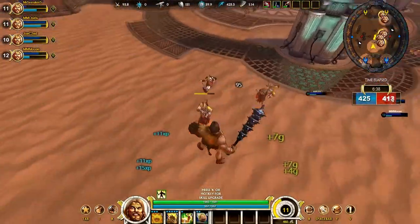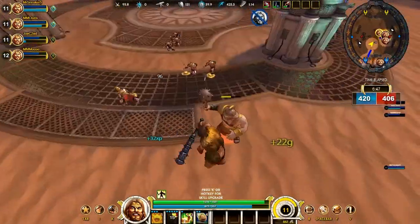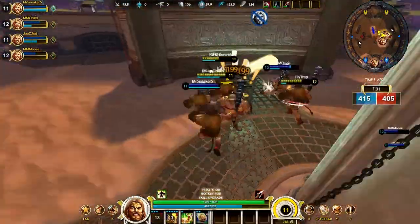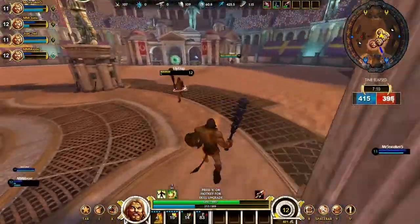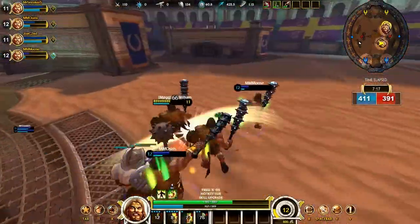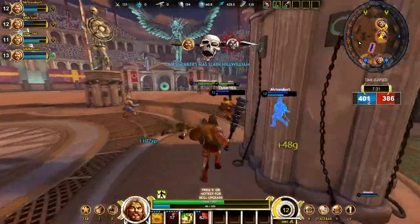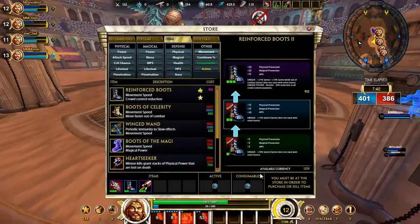Nobody on our team is going for good items. I'm going for penetration with armor, which is probably the best build — at least in my opinion. I should have some critical strike and some percentage penetration as well, but I'll get that eventually. You need to go either for a very tanky build or for penetration builds. Going for something that is low damage and low armor — like just straight health — is not going to make a difference at all.